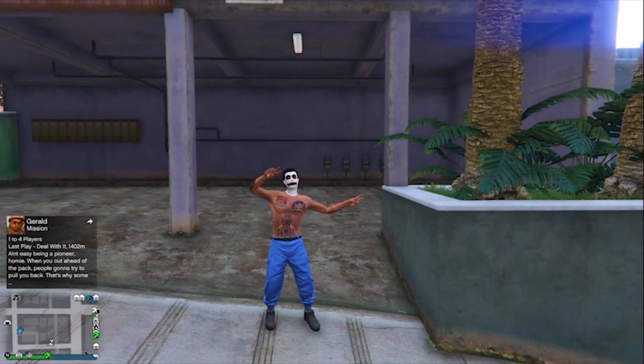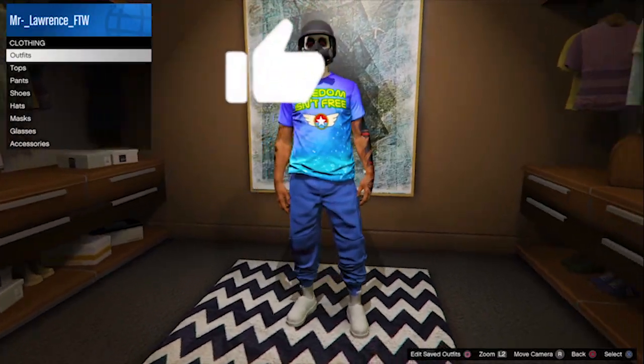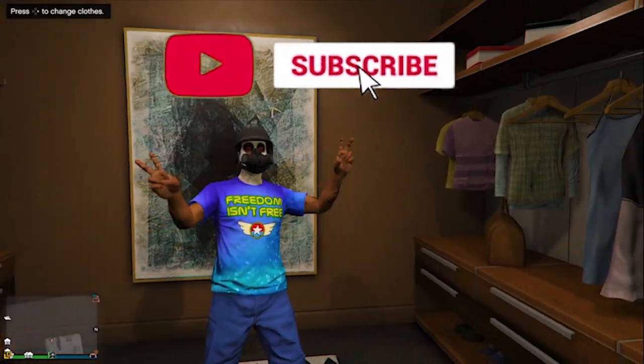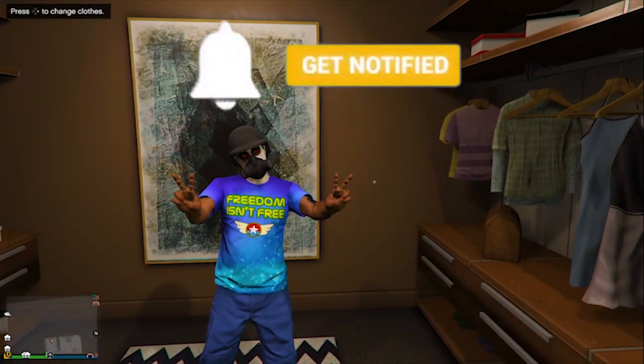Now when you're back in the invite only session, you will have the blue joggers — it's really easy. Now save it and you can change everything you want. This is my outfit, just a basic outfit but it's really cool. Let me know what you guys want to see next, don't forget to like and subscribe with notifications turned on, and I'll see you guys in the next video.